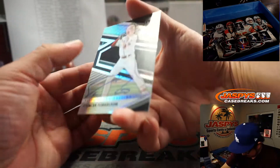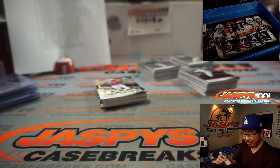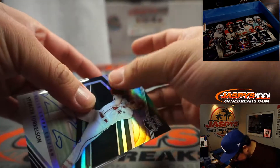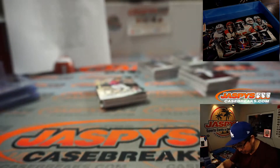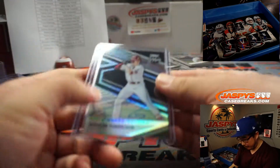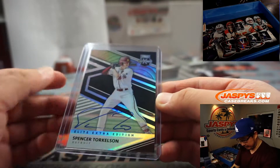Spencer Torkelson autograph — nice. Robert L with the Detroit Tigers. There's a little scuff on that card, which is a bummer, but still a nice autograph nonetheless. He was the number one overall pick last year.